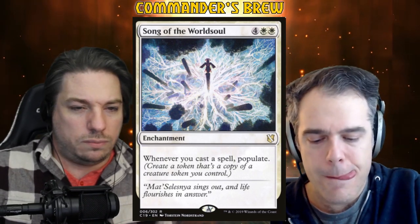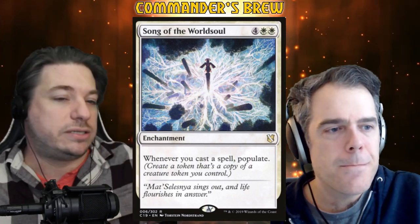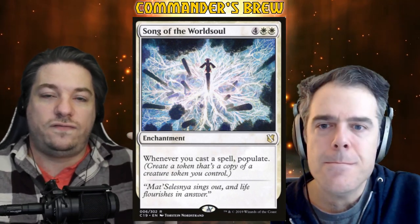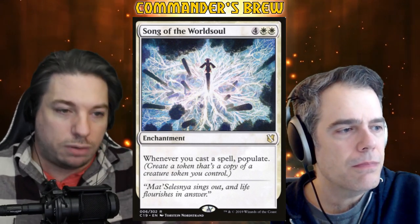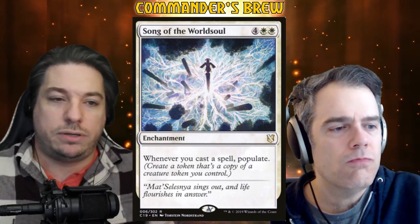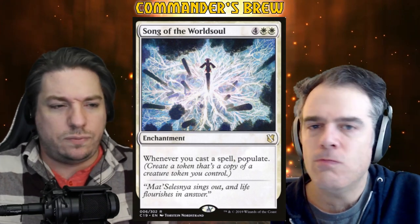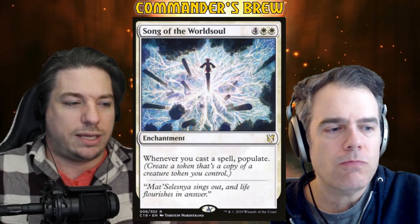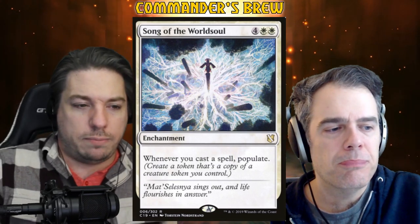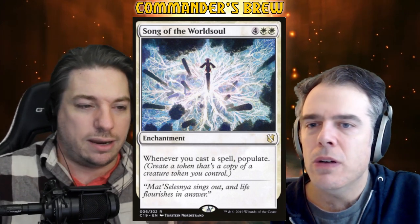Basically we want to get Song of the World Soul out, cast spells that make tokens, and populate them. Vega is going to be the fuel giving us cards, cantripping through weird rebound and retrace cards, letting us make a bunch of copies and hopefully get a big board going. We're okay with this being six mana because there's a bit of setup we'll want to be doing first. But we do have a good number of tutors. Sean, why don't you read these first two tutors so we can get our Song of the World Soul?